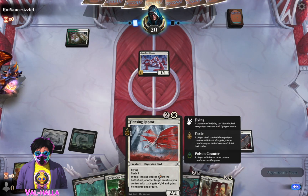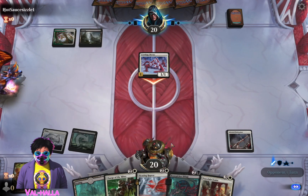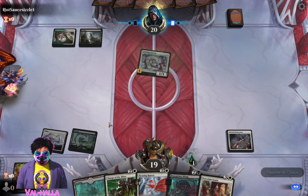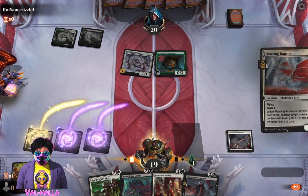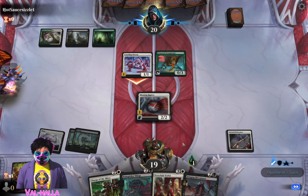We will play this next because it has evasion, then equip it the next turn and swing and start making tokens. Don't have a one drop. Don't have a two drop. Don't have a two drop. Okay, okay, okay, okay. Nope.